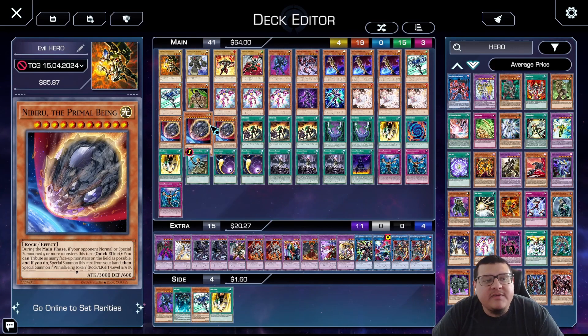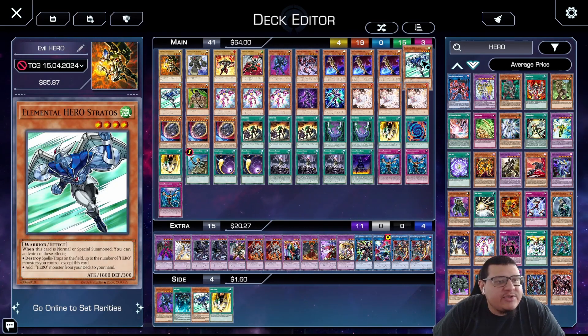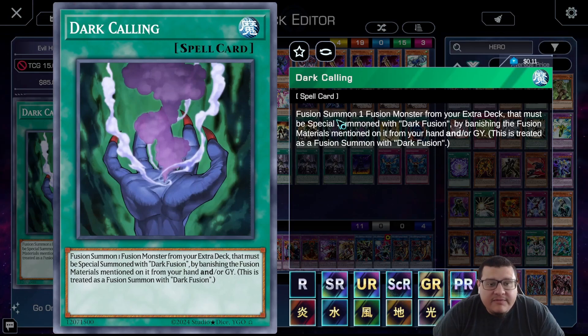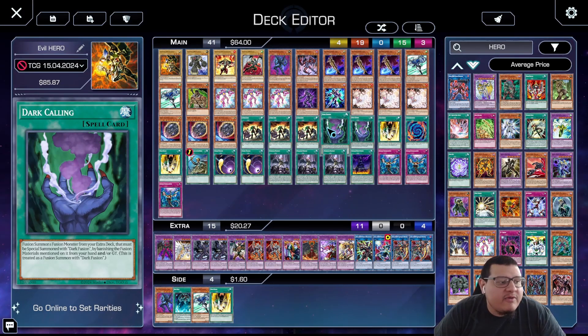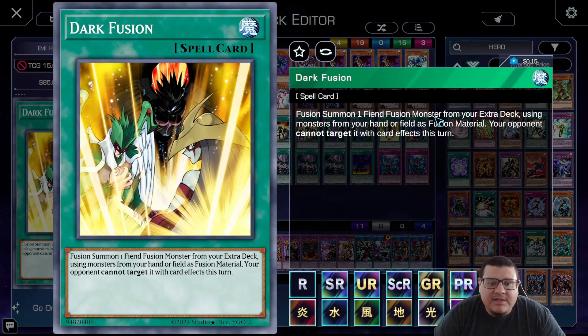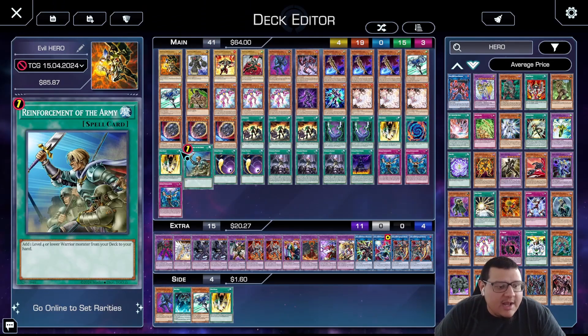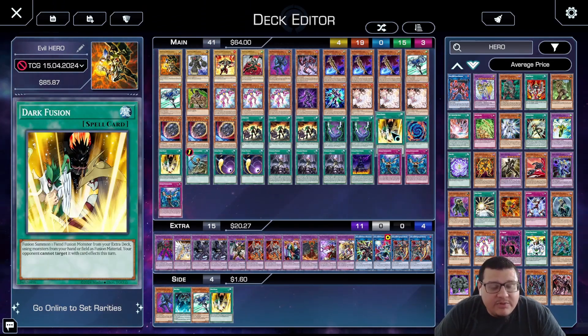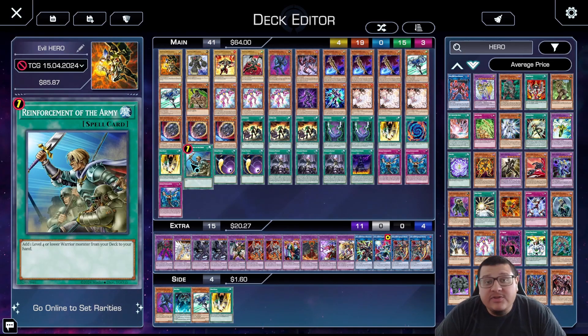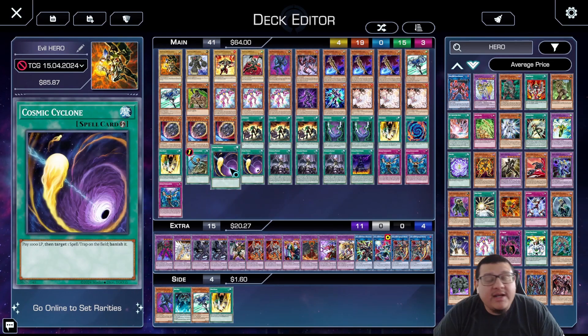For the spells, we play triple A Hero Lives because we want to get Stratos to search Dust Dude Gold or Faris for our combos. We play double Dark Calling — fusion summon one fusion monster from your extra deck that must be fusion summoned with Dark Fusion by banishing materials from your hand or graveyard; graveyard fusing is where it's at. Then double Dark Fusion — fusion summon one fiend monster from your extra deck using monsters from your hand; all the Evil Heroes are fiends, which is great. One Polymerization just to have an extra poly, and if we have Supreme King's Castle it becomes Dark Fusion as well. Then one ROTA because they're all Warriors.